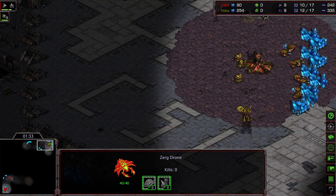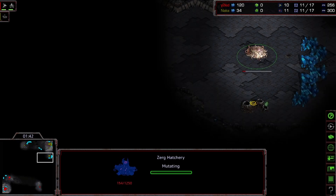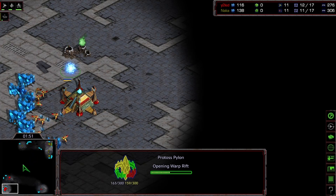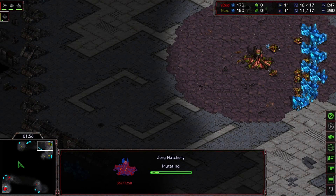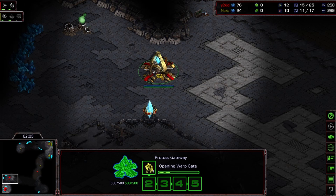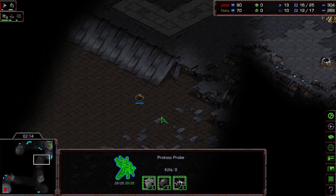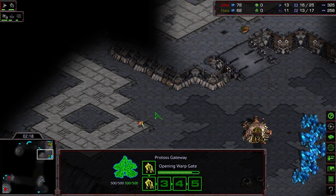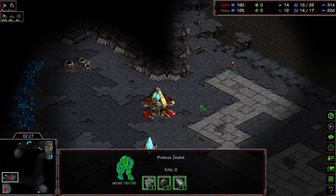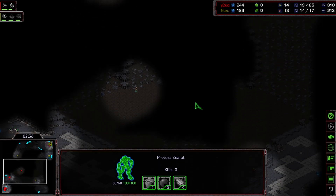Alright, this is a four-player map so 12 hatch it is. Drone scout following it up — standard 12 hatch, 11 scout. It's one of my favorite builds to do. Probe coming up here is going to get the cross scout, and the main thing is that if you're cross map, any sort of pressure build just kind of falls flat because of just how long it's gonna take him to get there.